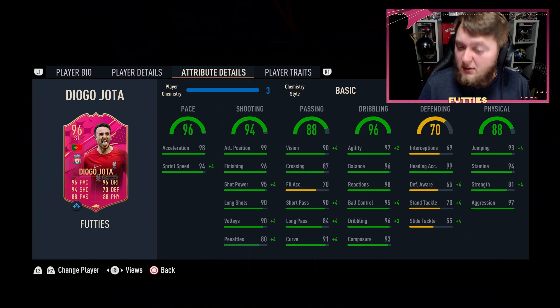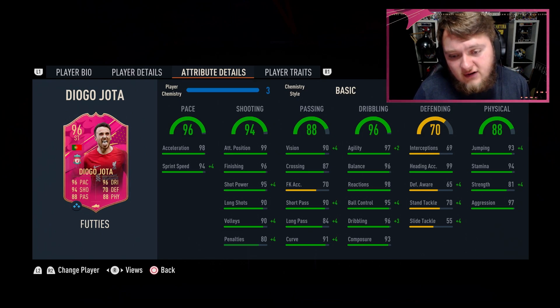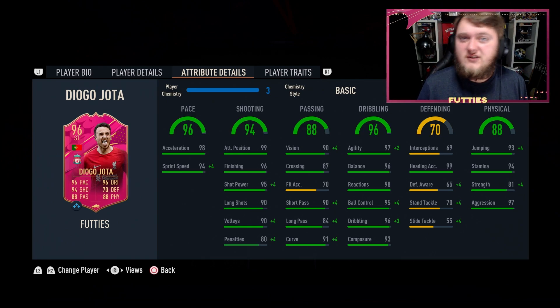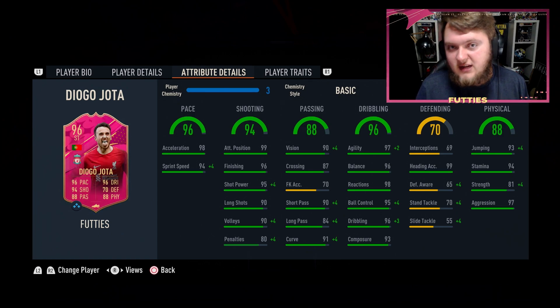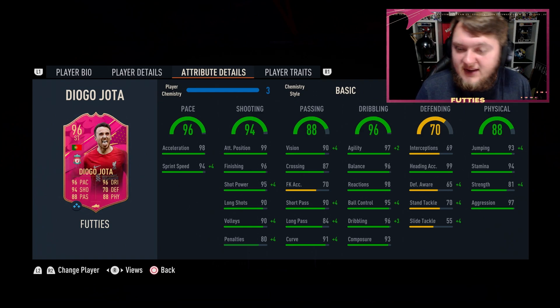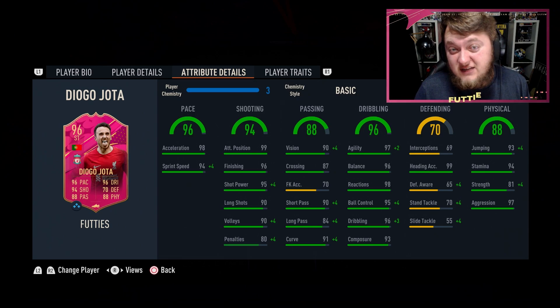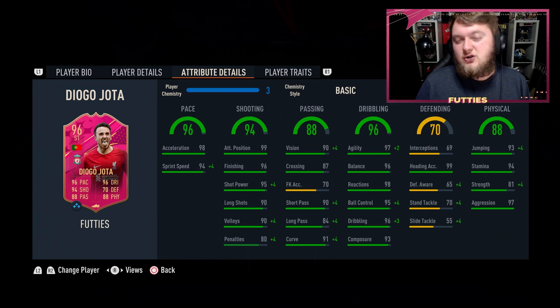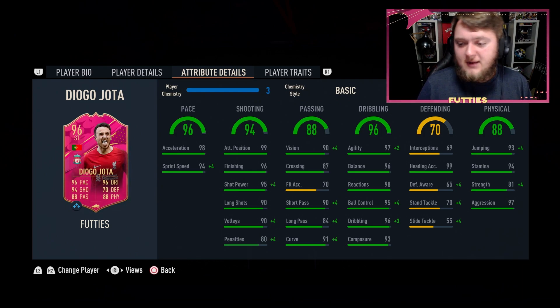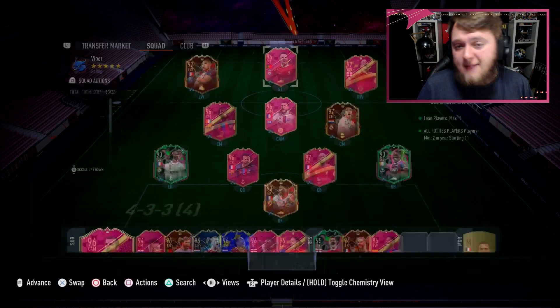Long shots and volleys are a little bit low so we might have to try a few power shots. His passing is good for a striker with good vision, good short pass, okay long pass and good curve - considering he doesn't have the finesse shot trait. His dribbling stats are where this card really comes into its own - absolutely insane across the board. He's probably fine without a chemistry style boost there. He can also play defensively in a box-to-box role. He's got 93 jumping with 99 header accuracy and the power header trait, okay strength, good stamina and really good aggression.